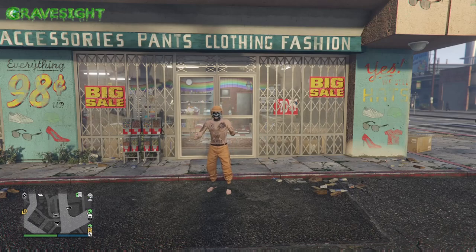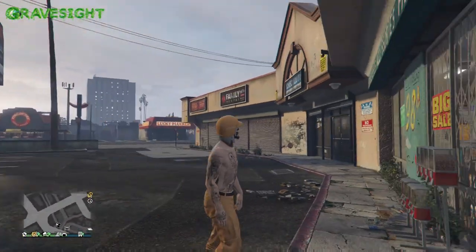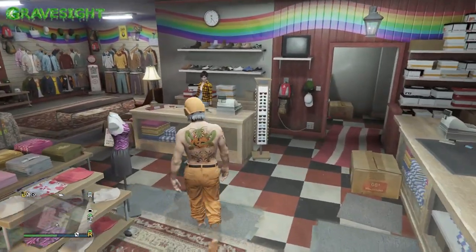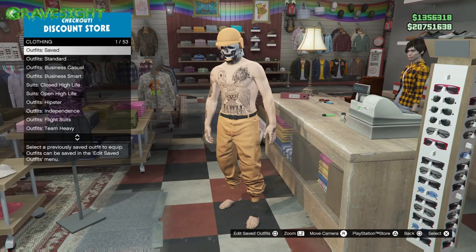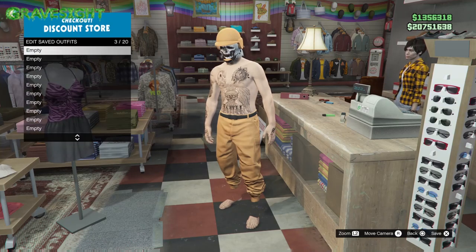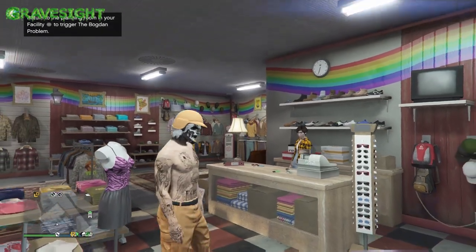Welcome to the channel. In this video we're doing an outfit transfer glitch and making a modded orange outfit just like in the thumbnail. Go to the description below for links to Power Play — that's how we'll get some orange joggers and an orange bulletproof helmet. Once you have those, save this outfit to slot number one. This is the outfit transfer glitch, so unfortunately we will be losing all of our outfits except for one — that's the disclaimer before you get into this.